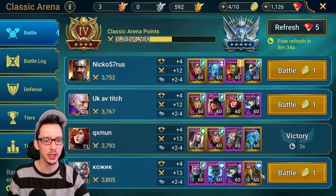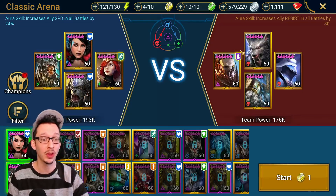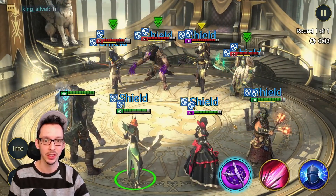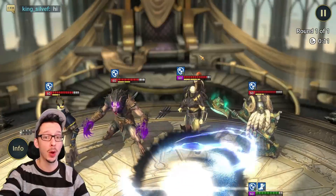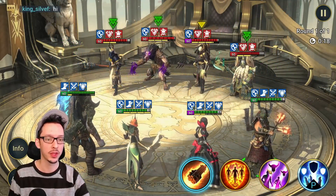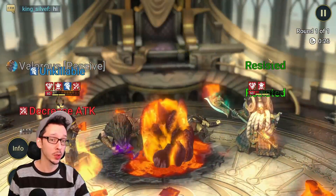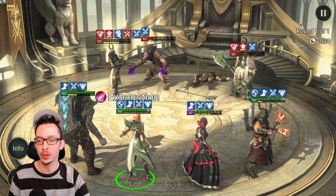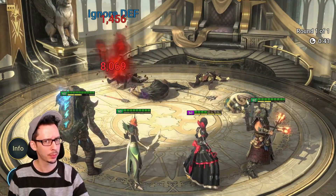Let's do one more arena fight. After a couple refreshes I found a team worth taking on — they have a Warlord in the lead and a lot of force champions, so we even have the affinity advantage. They have a couple shields up. We apply decreased defense and weaken on basically all of them, get the increased defense buff, and hit for 70k on the Mountain King. We finish it off and then move on — let's see how useful he is in some dungeons or perhaps the Doom Tower.